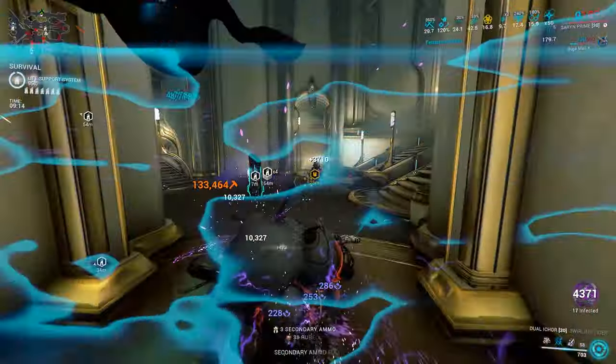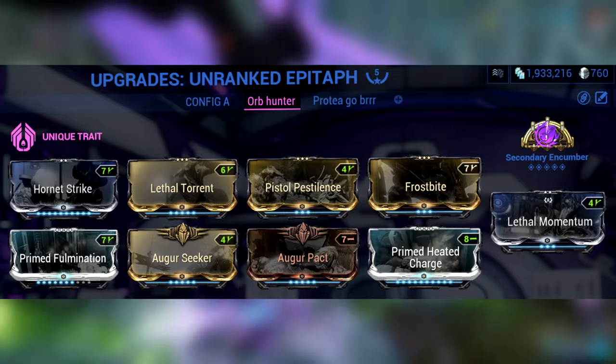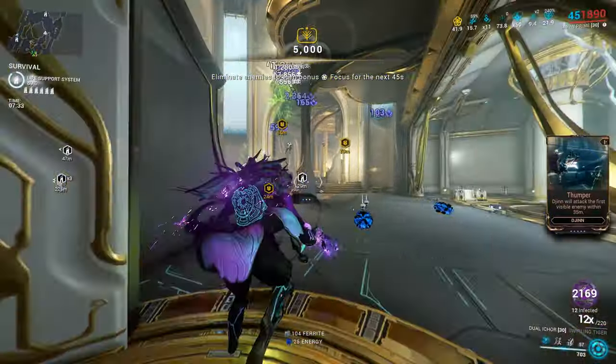The secondary of choice is the Epitaph. We have base damage here mostly for priming and also shield gaining with Augur Seeker and Augur Pact. We also have viral damage with secondary encumber, spawning other random status effects.